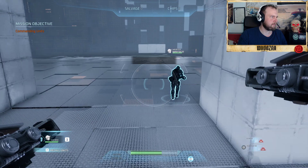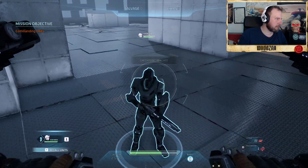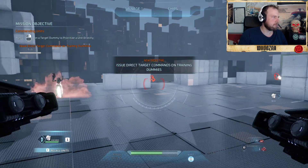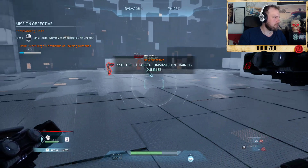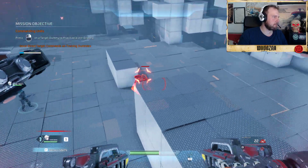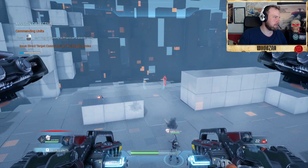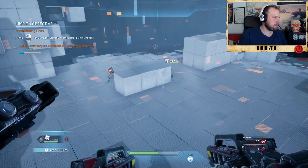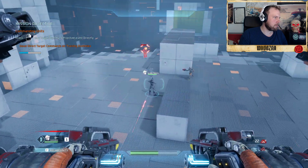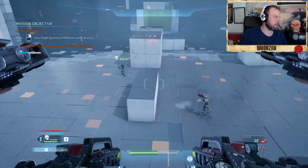You can also use the command pulse to have your units prioritize targets — targeting the target dummies using the command pulse. Units also have a special ability: press number 1 on the keyboard and it will throw a grenade.